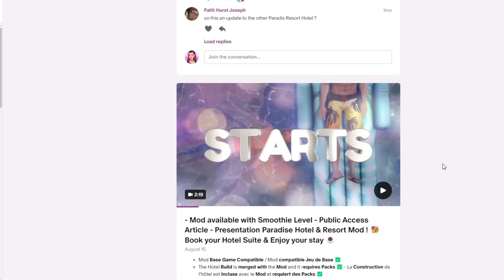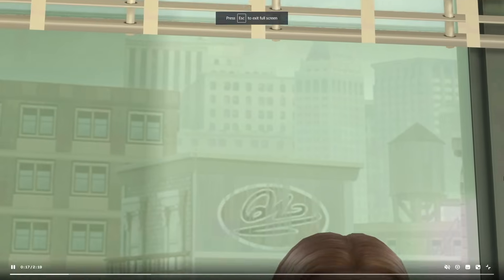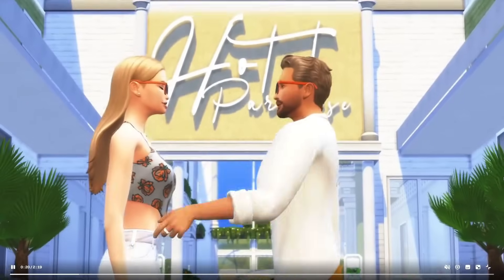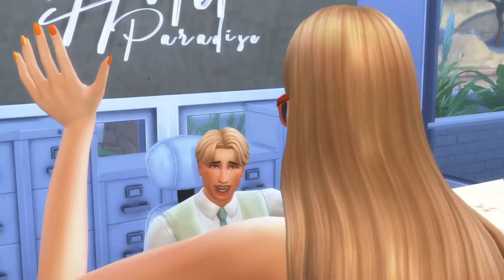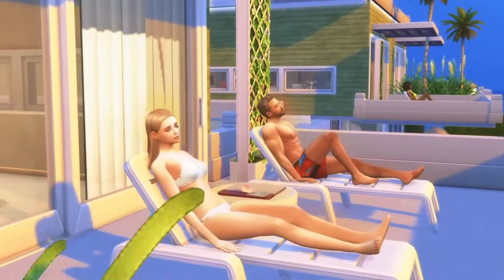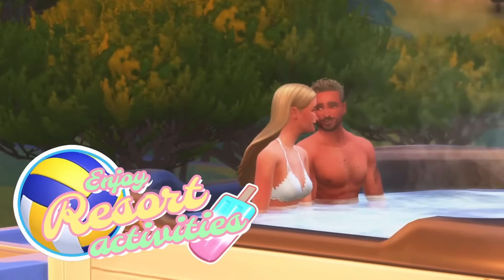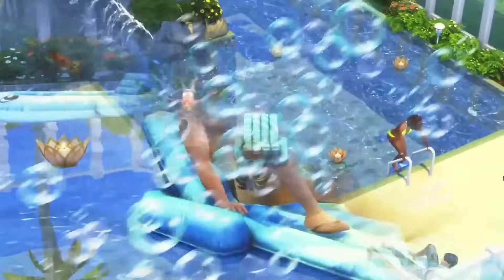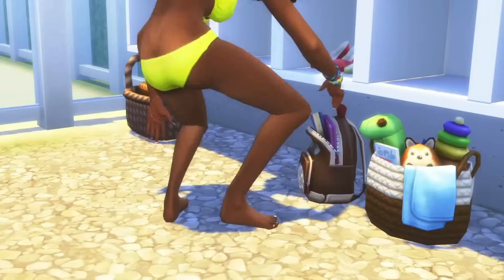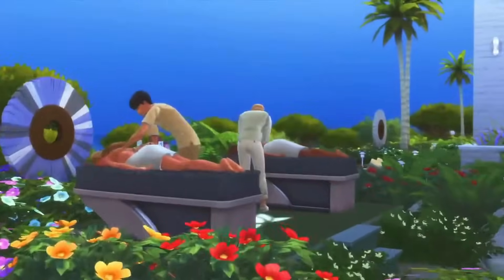This next mod I'm showing over on their Patreon page — it's the Hotels and Resorts mod by Made by Grumpy. If you really want hotels and resorts and you're impatient, you'll love this. It's like a whole process — you can literally book your stay from your phone. There are so many different builds on the gallery you could use for it. If you're looking forward to resort gameplay but it's not in the game yet, this will really satisfy you.